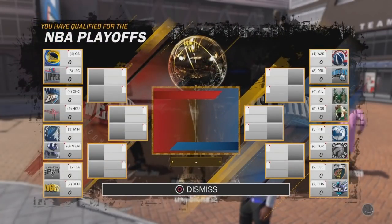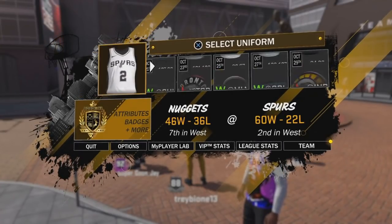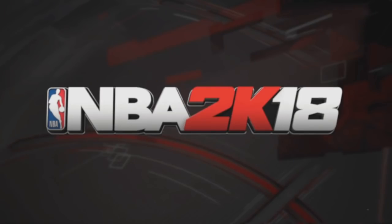After that you want to sim through the regular season, then once you get to this screen you want to just hit dismiss. After that go to your first playoff game, then just play the game, choose a jersey, and go right into it.